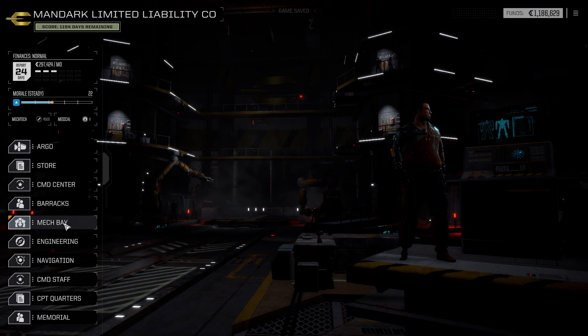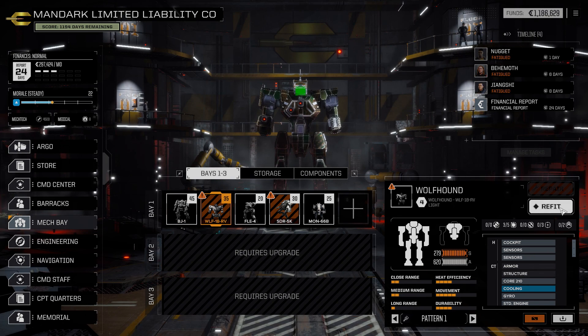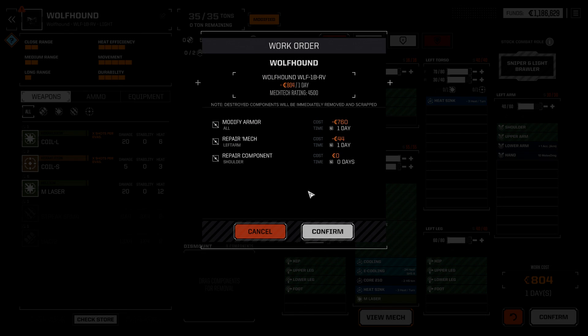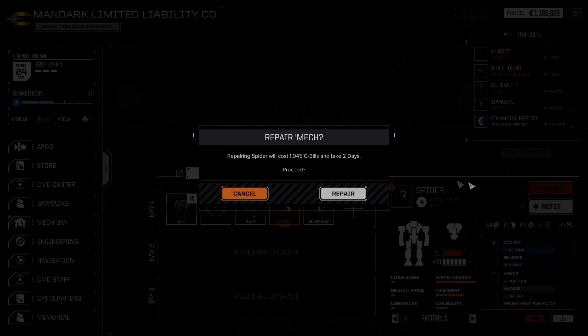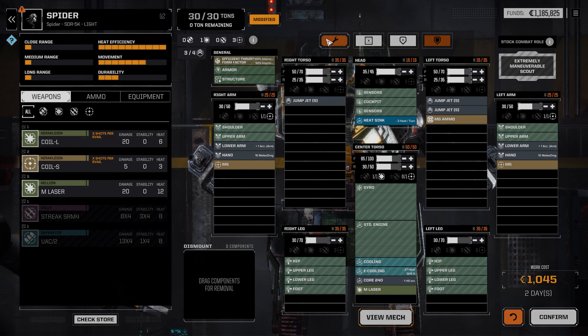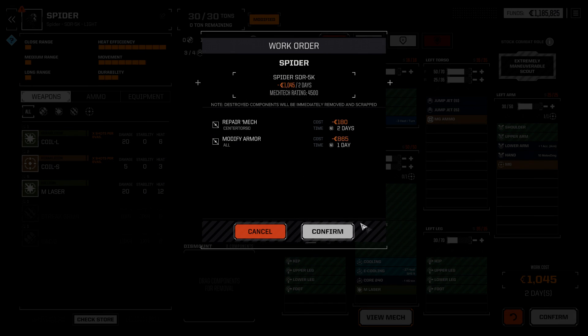All right, let's go to our mech bay and make sure things are actually repaired — and they are not, lovely. We're going to hit repair all — that's going to take us a day. Let's see what we can pull off on this one. Oh, the armor only got damaged — I thought I got structure damage on the back. Oh well. All right, it'll take two days.